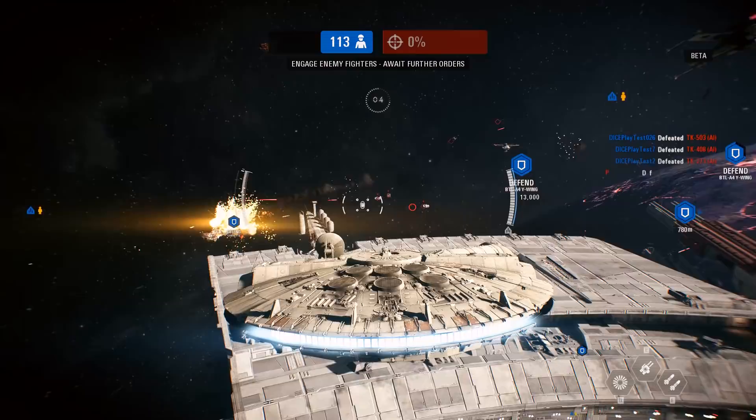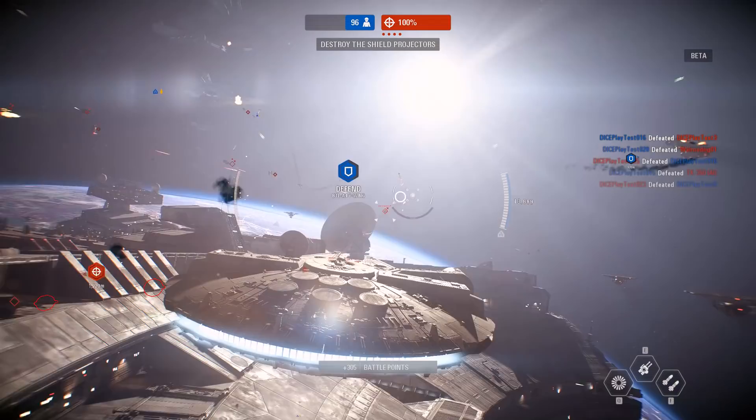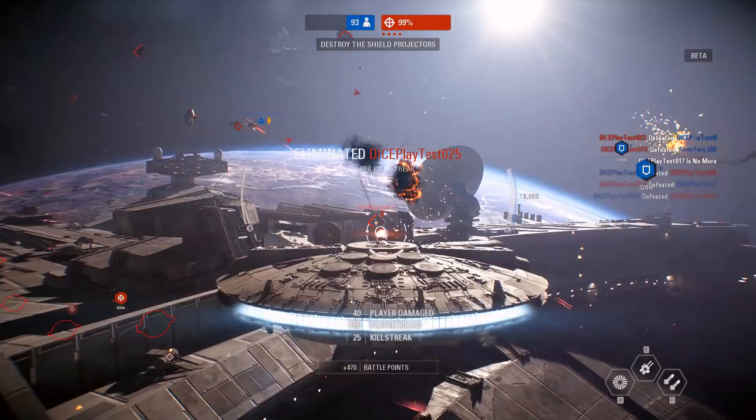The Millennium Falcon is a tank-like ship, able to absorb huge amounts of damage, but it presents itself as a massive target for the opposing team to attack. Use the dual concussion missiles to distract your target as you move in with your main blaster to deal massive damage.